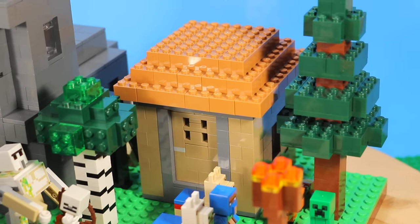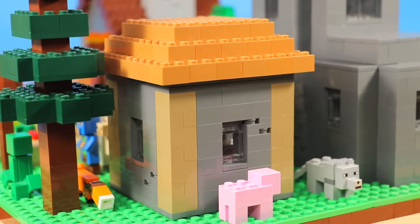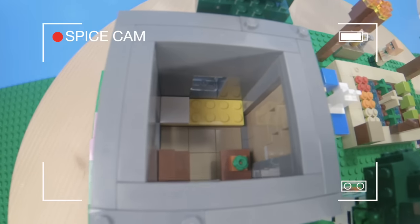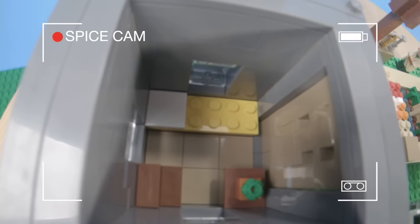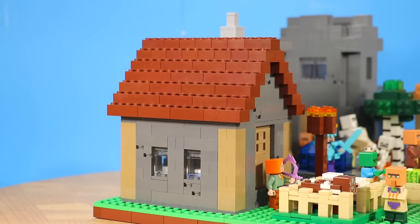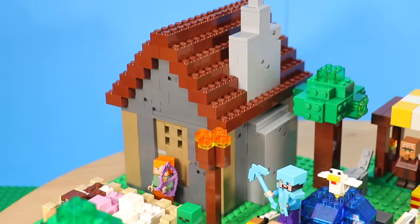The first one is the small village house. Like the name implies, it's a house where villagers live. Villagers are pretty simple individuals — they just need a bed. But inside I also included a little chair and a table with a little plant.